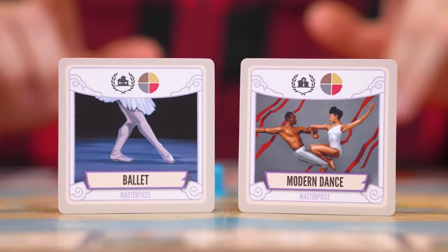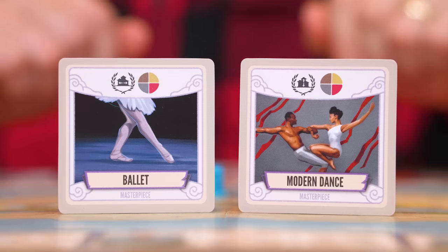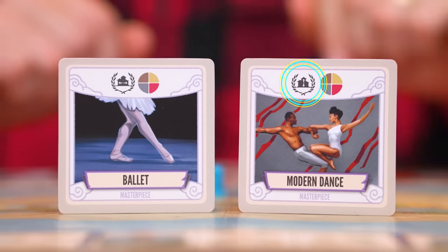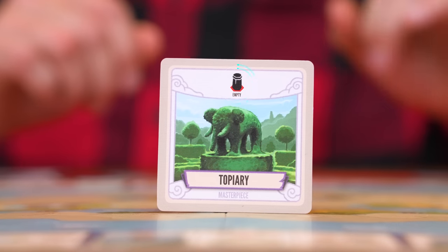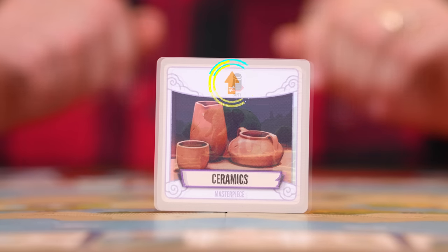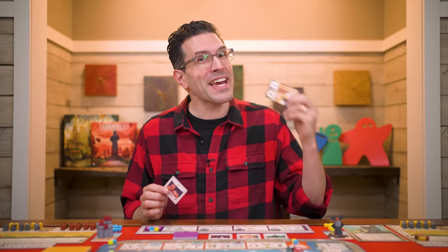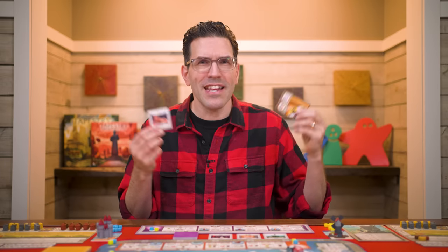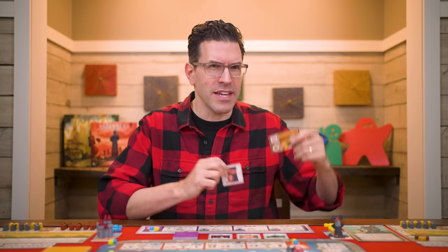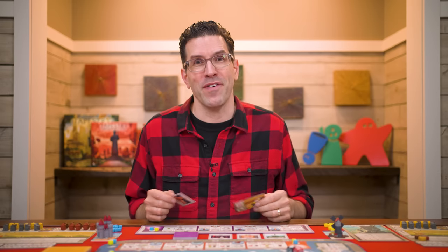Many masterpiece symbols you'll recognize, but there are a few new ones. One will score you a victory point for every completed row in your capital city, while another gives you points for every completed column. One masterpiece lets you conquer an adjacent empty territory, while another gives you an upgrade to one of your tech cards. Note that a tech card upgraded via a masterpiece ability cannot be upgraded again through some other effect that same turn.